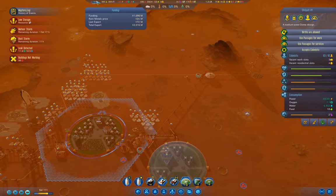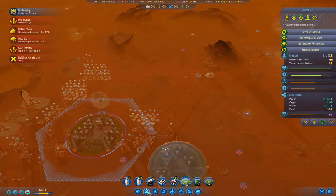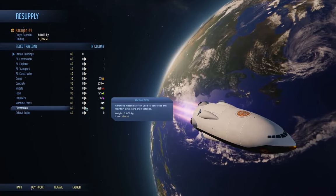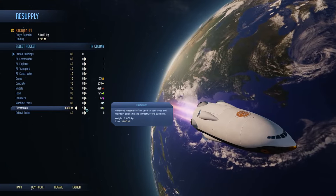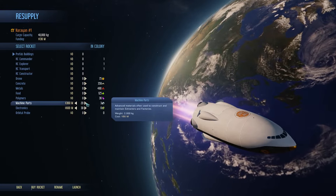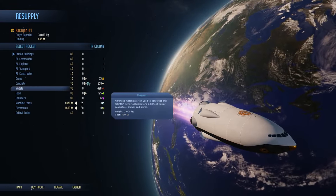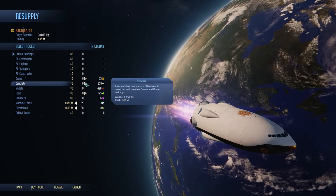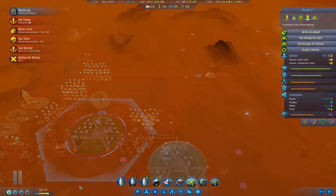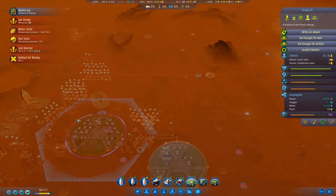Yeah, I think we're okay there for now. We got a bunch of cash, so I can go over here — is the rocket here? Yeah, we got the rocket here. We can bring up a bit of resources. That infusion of cash was useful.